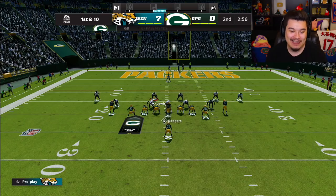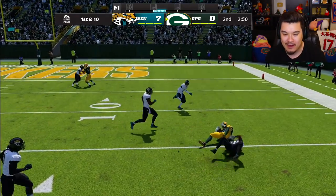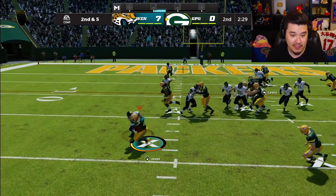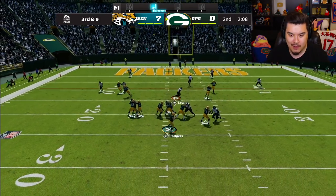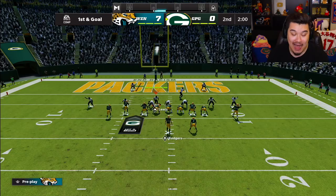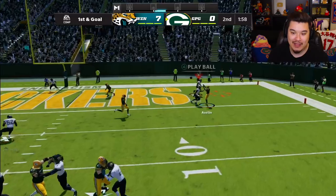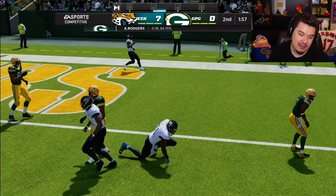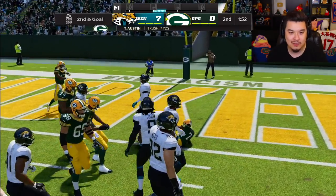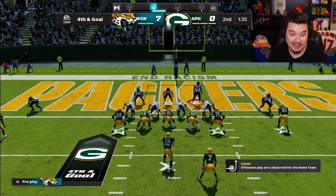He gets away with a blind read into triple coverage — unbelievable, disgusting behavior. I'm so upset we didn't get that stop. I thought that was gonna be a fake — good stop, come on defense. That's two plays now throwing it right to my guy. At least we got a swat. Then I notice — he's got the new Tavon Austin too! I was not expecting my opponent to be using Tavon Austin.